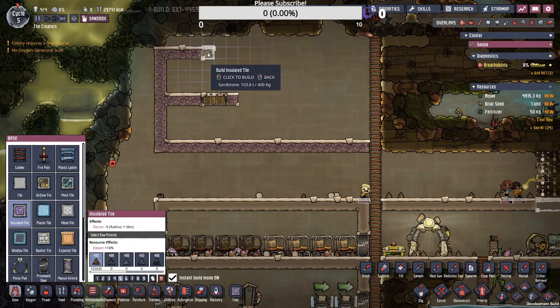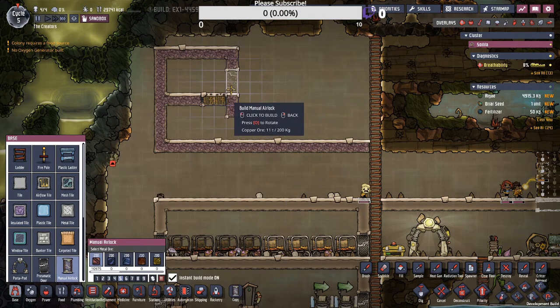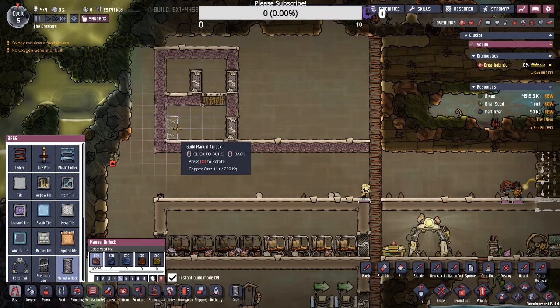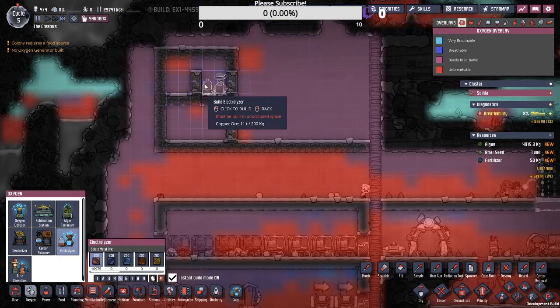You will also need to research airflow tiles — I did forget to mention that. Just create a little room here, and one there. Now you're going to take your manual air locks, put a door there, a door there, and a door there. Now we have our electrolyzer — pop it right there.